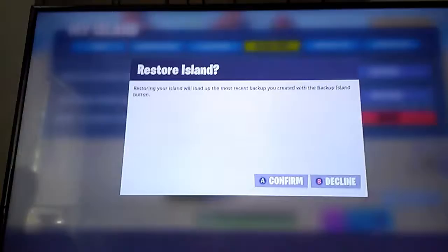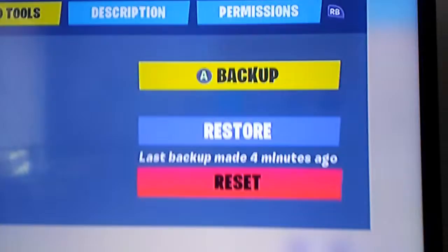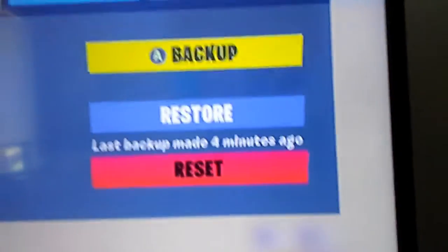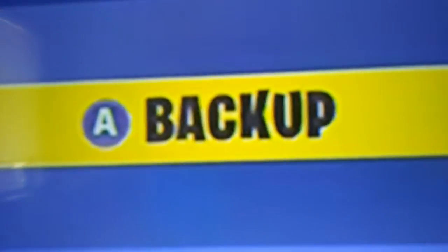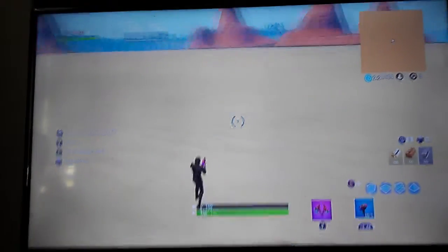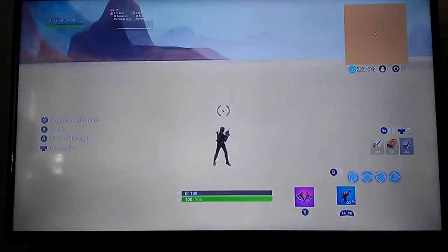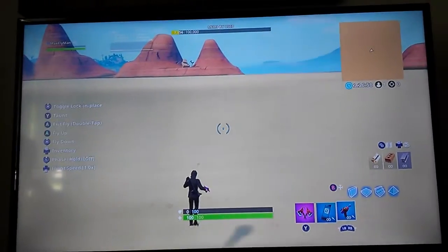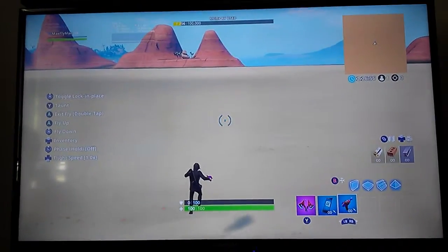Pause, go into my island, click on idle tools and then click restore. If you have something on your island that you want to save, click backup before you click restore. Once you click restore, you should just be small. You have to wait a couple seconds and then boom, you're small like Ant-Man.